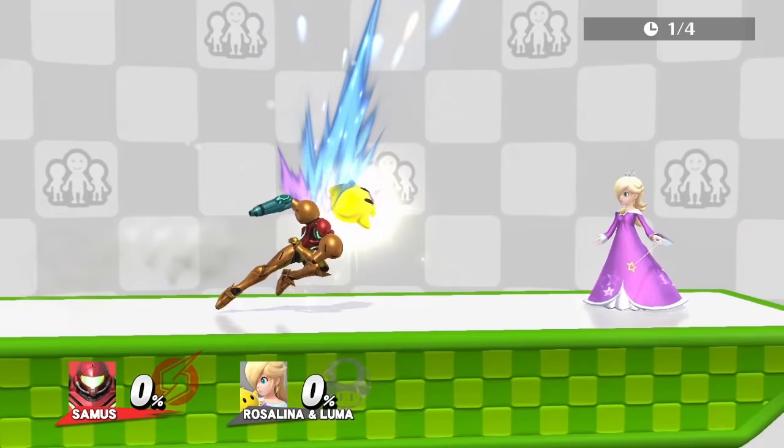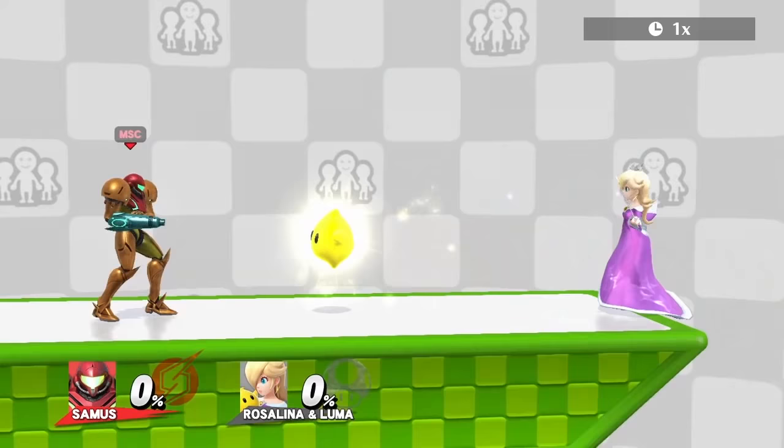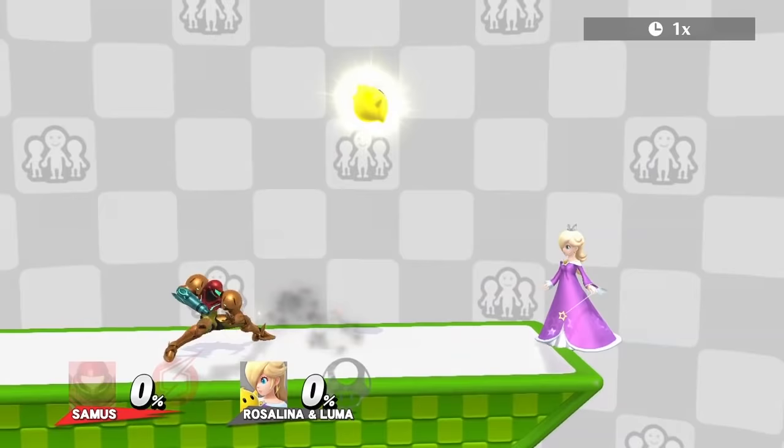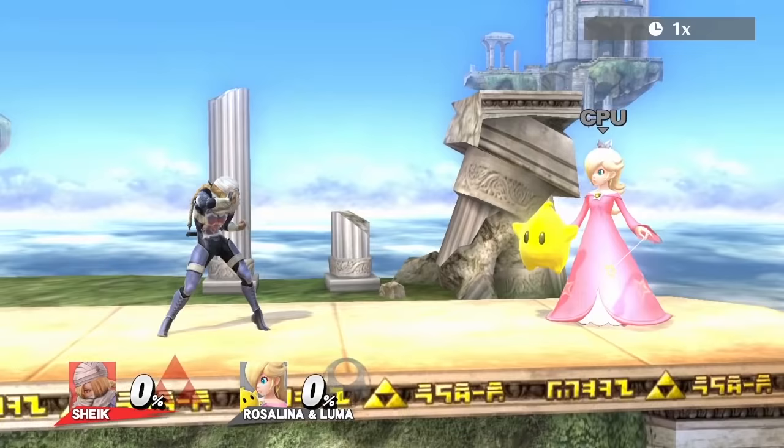Samus's best move is dash attack. By itself it doesn't do much, but the fact that you can true combo into a full jump forward air makes it the best. Her back air is good for edgeguarding Luma. Another combo she can do is down tilt into a forward air.